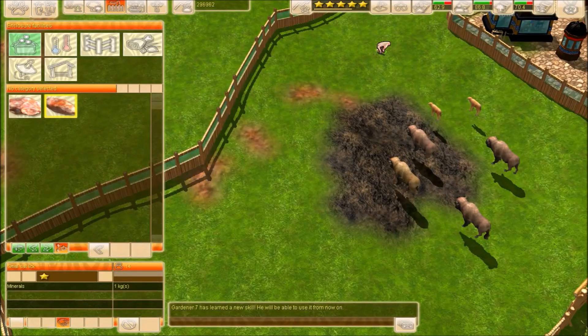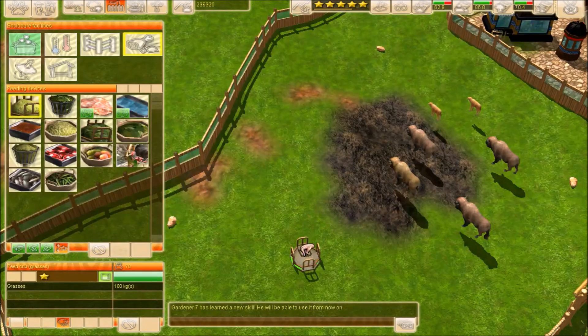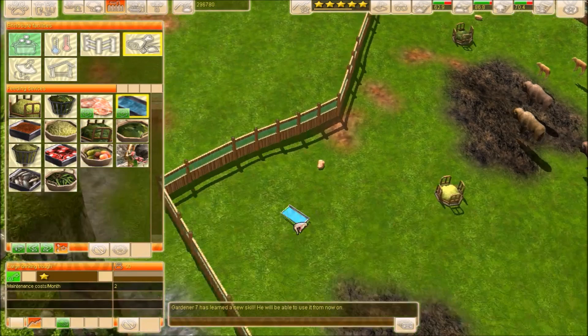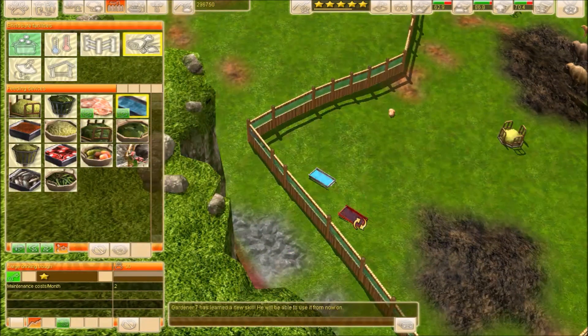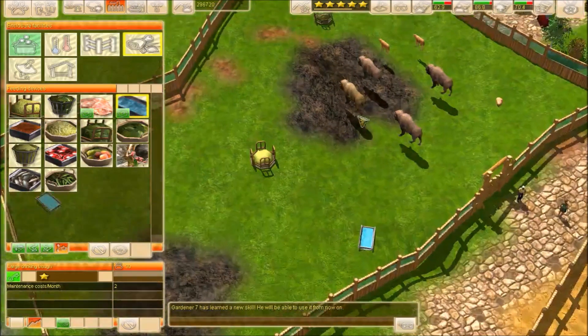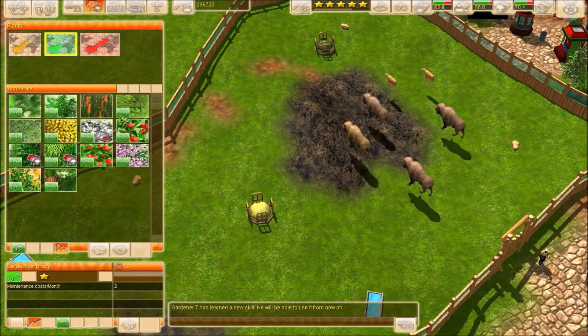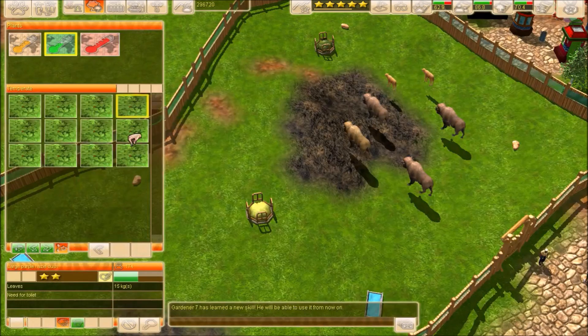Okay, minerals. Grasses, right? Is that what they said? And then leaves. Water. We could probably put some plants in there — nothing too big, I don't think. More along the lines of, you know, kind of shrubbery.